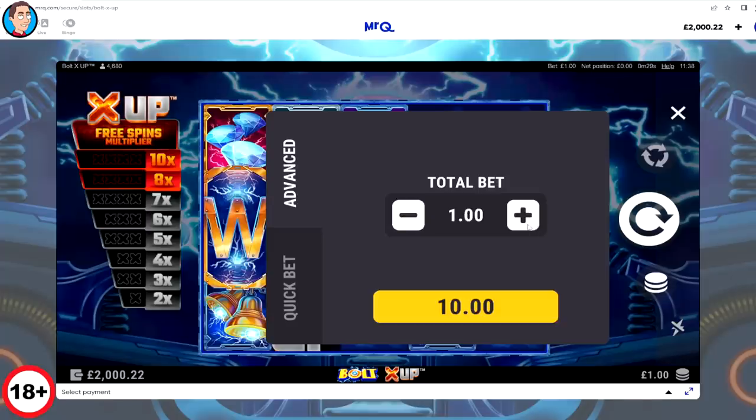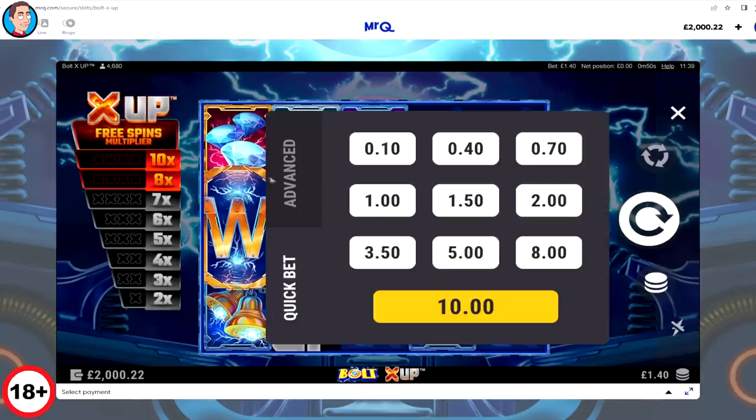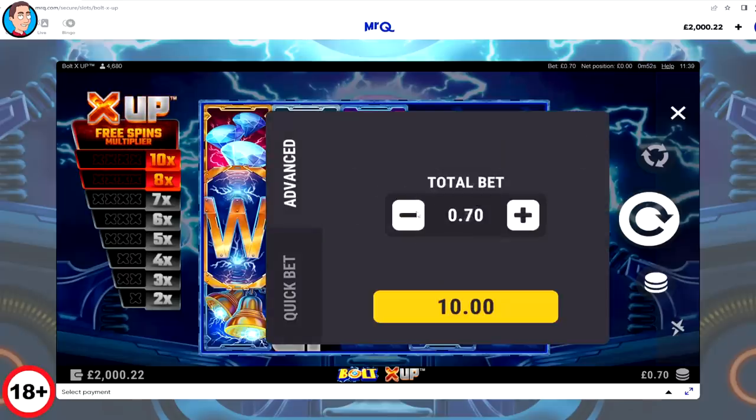I'm going for 20p, 50p, 80p, £1.20, £1.50, £2, £3, and £4.50. Hopefully I'll get through them all. You get two X's and the multiplier builds up; three X's triggers the bonus. Let's start with 20p — see you in a moment with a bonus, and we'll see hopefully a good indication of the potential.